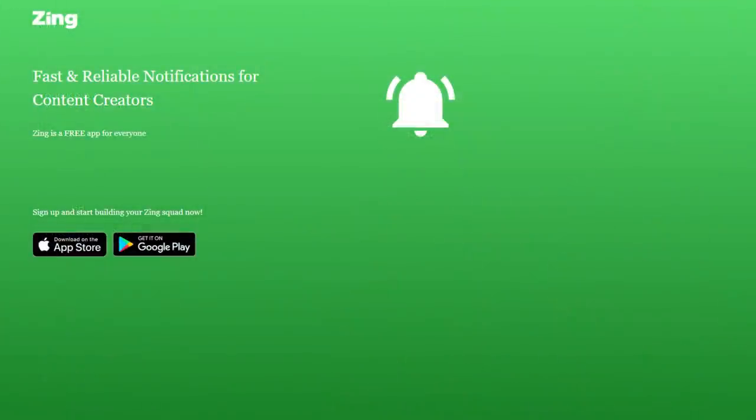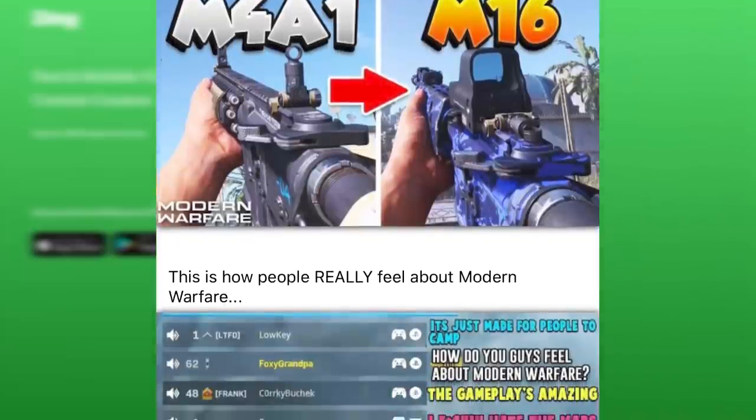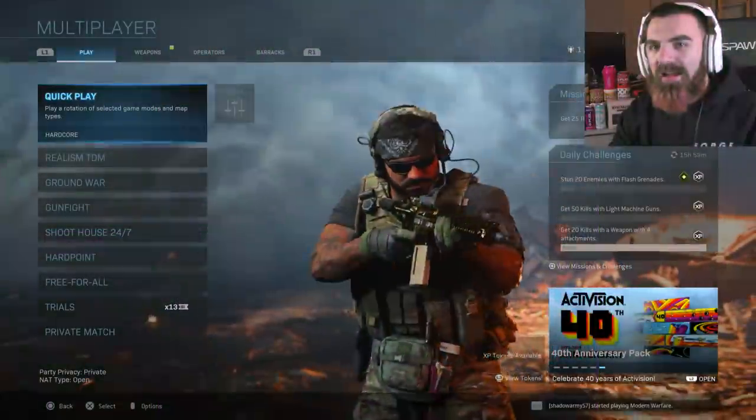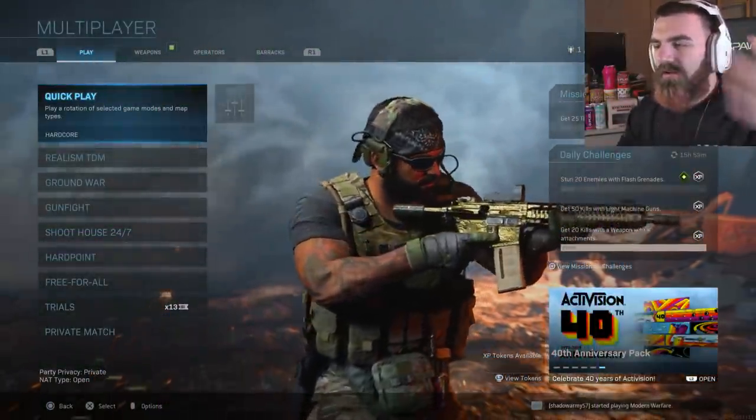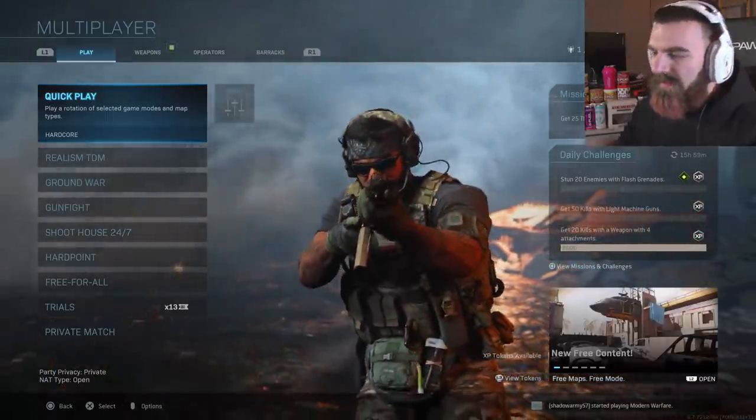Also, go download Zing if you get notifications on for my streams and videos but you don't ever actually receive the notifications — because, you know, that's how this website works. So make sure you guys go download Zing, it's a great way to get notifications for all my videos and all that good stuff. And without further ado, let's go, bros.